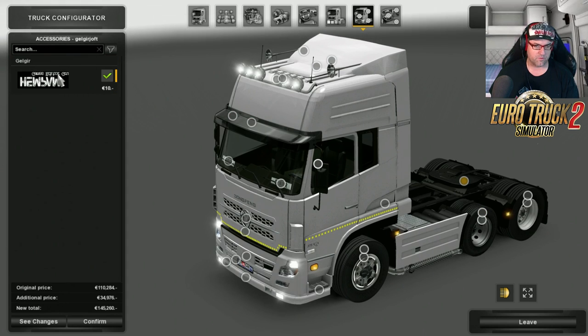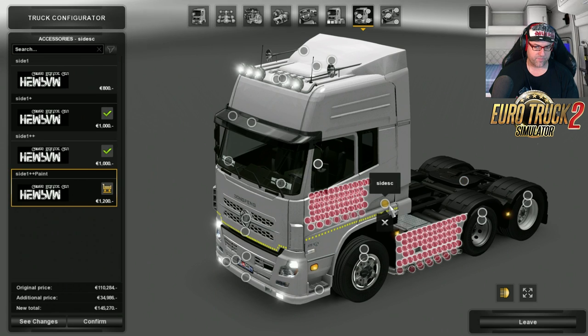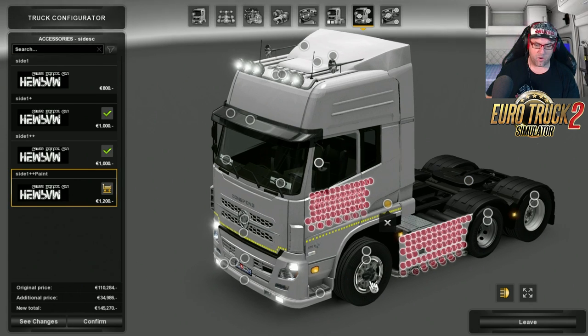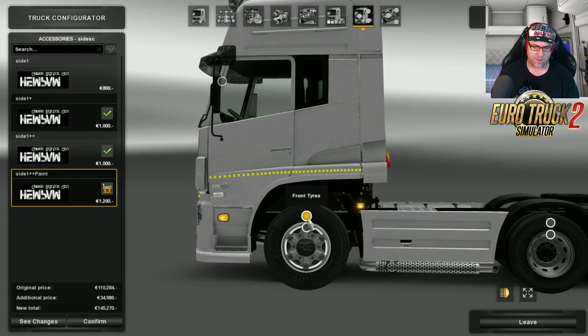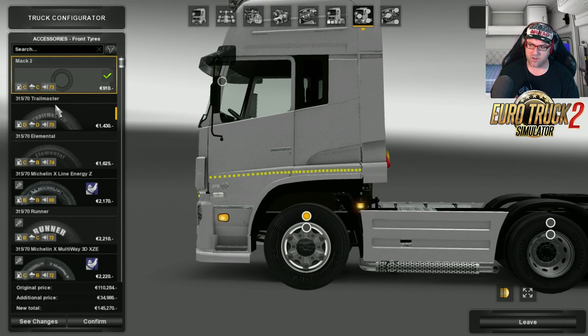That is the actual fenders on the back — you can take them on and off. There are the side skirts. Now, down to the rims — pay attention here on the rims because there is a problem with one of the actual rims that I saw.